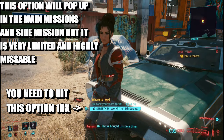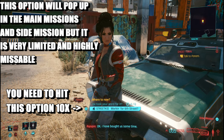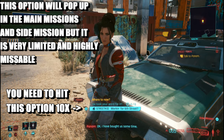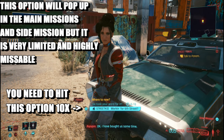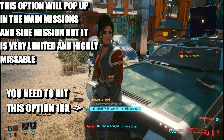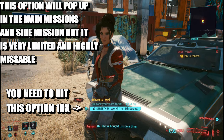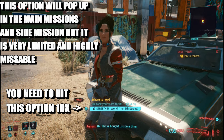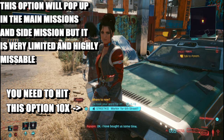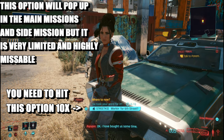Throughout the game you'll need to pick ten of these, and they'll come up spaced out over the game — in main missions or side missions. As soon as you see one of these, make sure you press it. Get ten done, because if you don't press any of these you will miss the trophy.